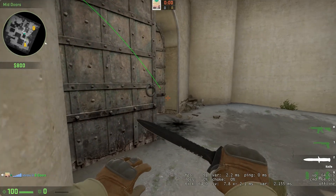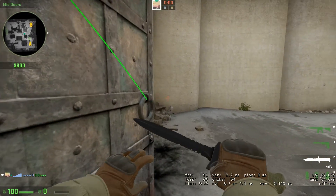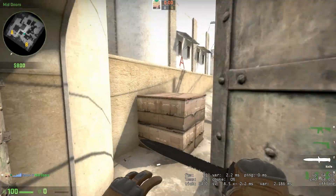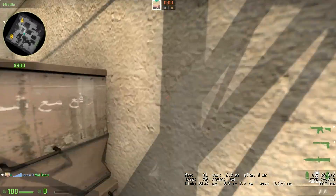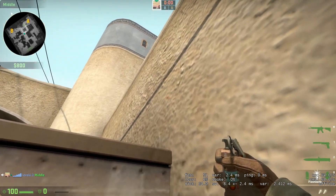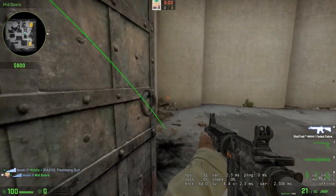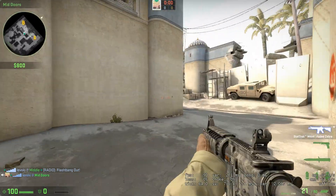The only place you may not get is close to the doors — that might catch them, but not if they're close here. If you know they're playing close, then aim up again and just aim lower to the angle. That's going to get anyone playing close doors.